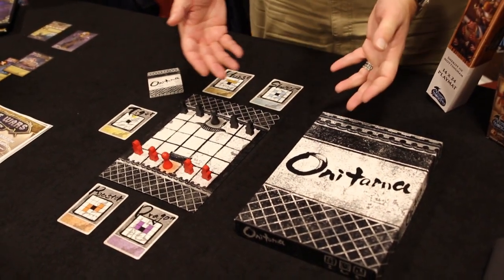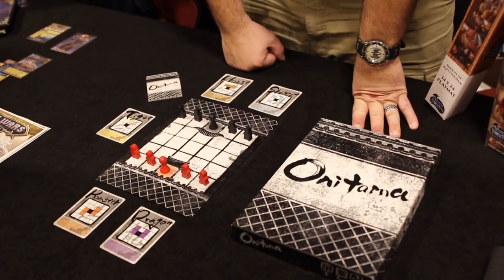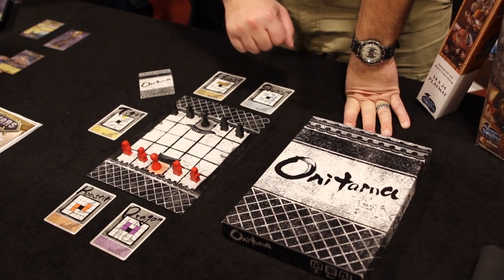This is our brand new game called Onitama. This is the second game in the Dicetower Essential line, which is an exclusive line of games with Arcane Wonders. We're partnered with Tom Vassel from the Dicetower — these are games that he loves and puts his name behind.